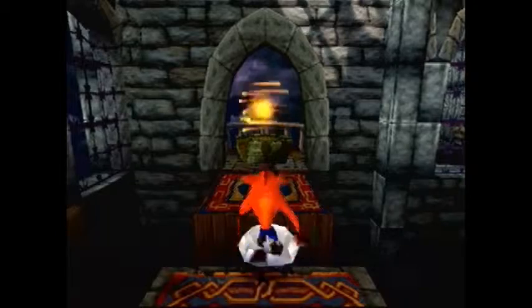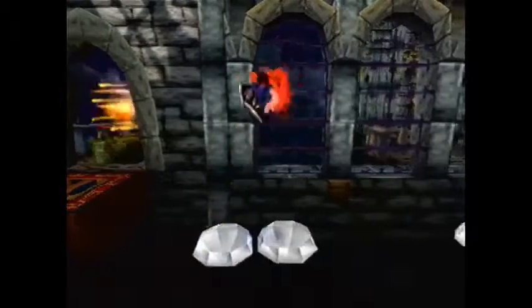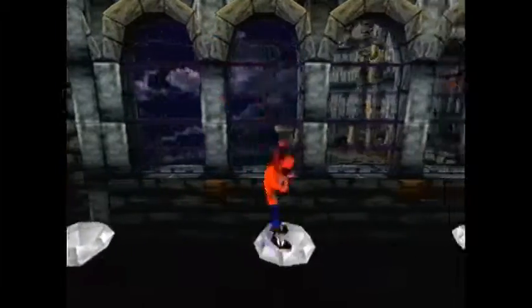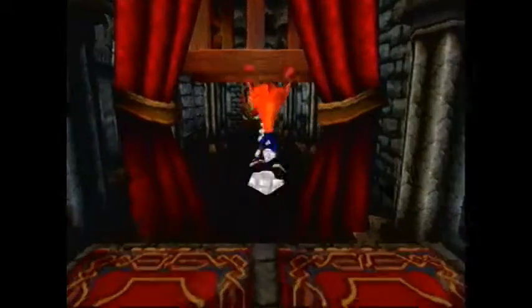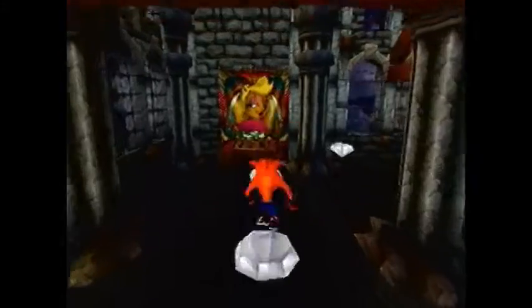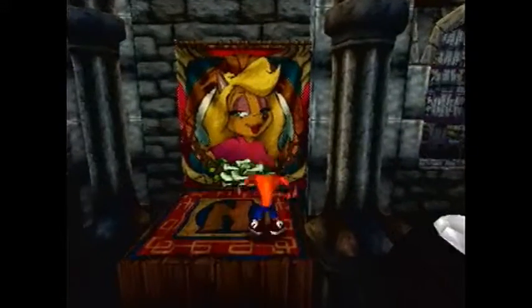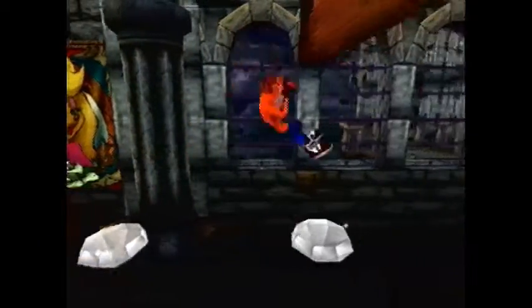Couldn't go even the easiest level in the game without a death, I guess. So now that I got that out of my system, let's just go ahead and go. Really, it's extremely easy. And look — there's Tawna in the background. Why did I forget her name for a second? Look at her posing for that picture in Cortex's castle.